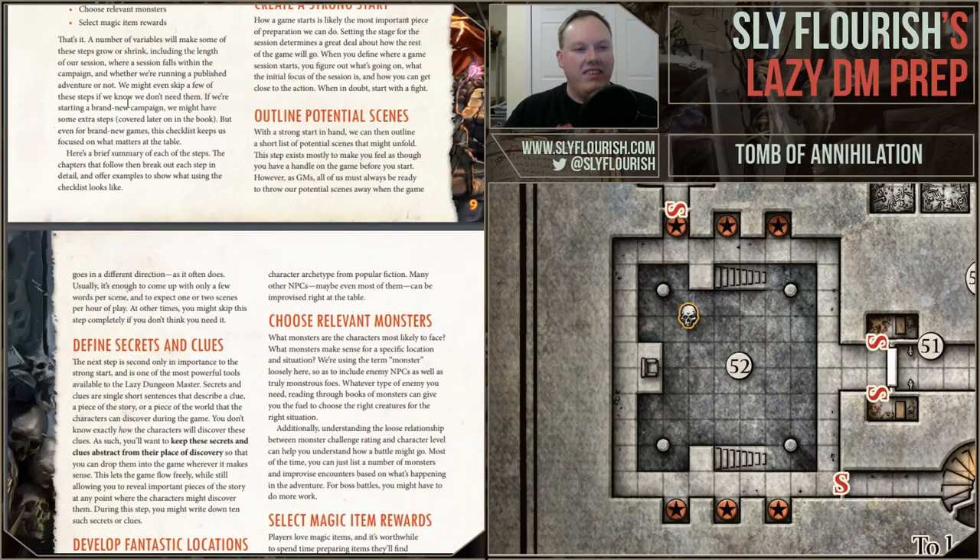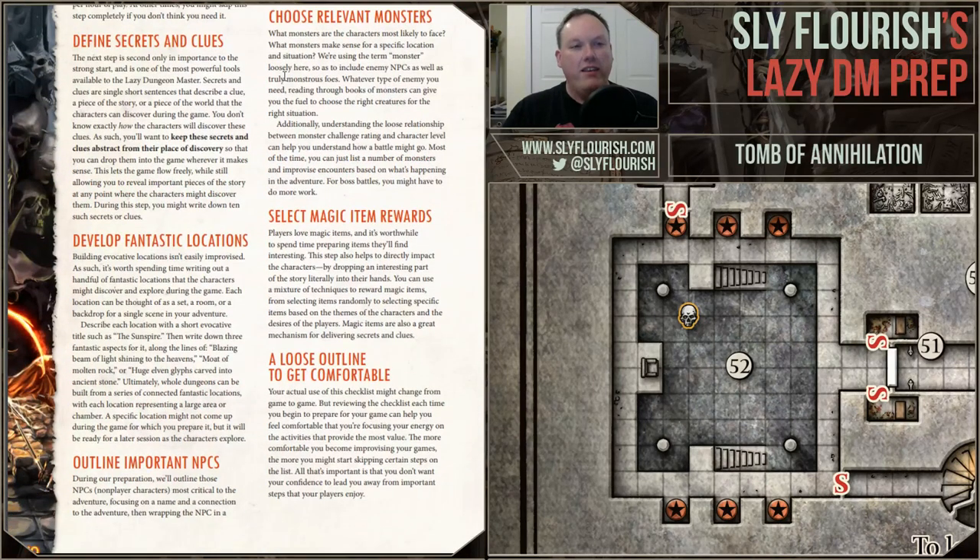Step three: outline potential scenes. This is a feel-good step more than the others — it's really about having some structure so you feel prepared. It's a very loose outline and you need to be prepared to throw it away, because the game is going to go in whatever direction it goes. This is probably the first step you could eliminate if you want to cut down to fewer than eight steps.